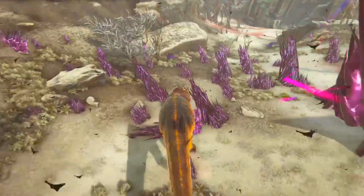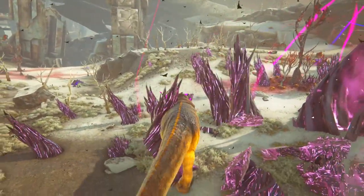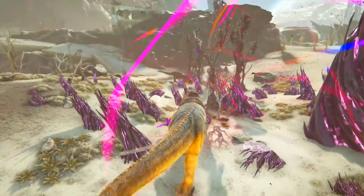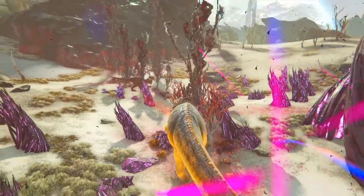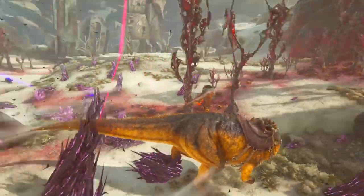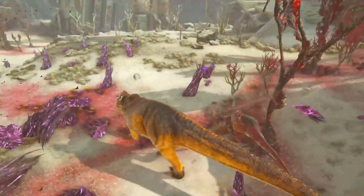What you want to do first is clear up the area so your Giga is not getting stuck on all the little element vein things. I know a lot of people will say don't destroy them, but honestly you don't need to worry about it. These little things don't give much element anyway — 95% of the element you will get from the big thing. So just make it easy on yourself and destroy them instantly on the first wave, at least the inner circle. Look, I'm already getting stuck now. It's just really annoying.